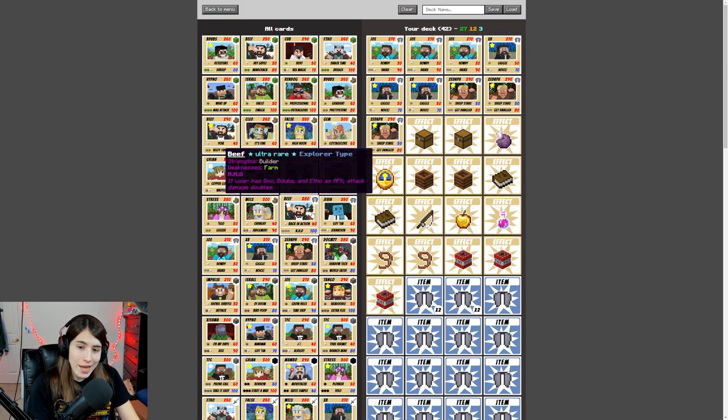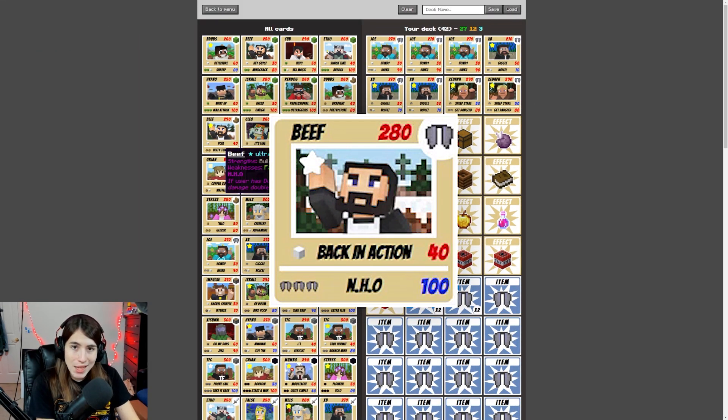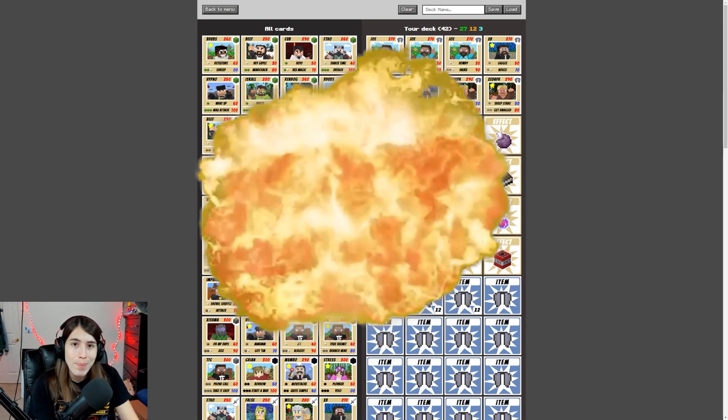I can run the explorer type Beef, but I don't really think it's worth it. It wouldn't be bad to run because at the end of the day it deals 100 damage, it's 40, all that stuff. But the problem is it takes up an ultra rare slot where I wouldn't be taking advantage of the NHL ability. So that slot can go to an ultra rare item, which would be better.